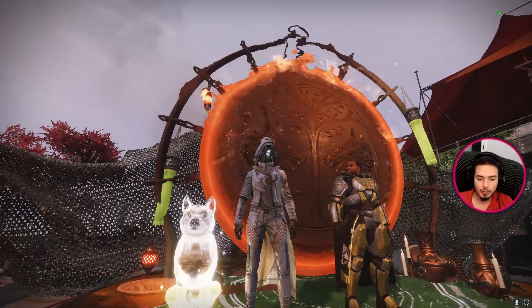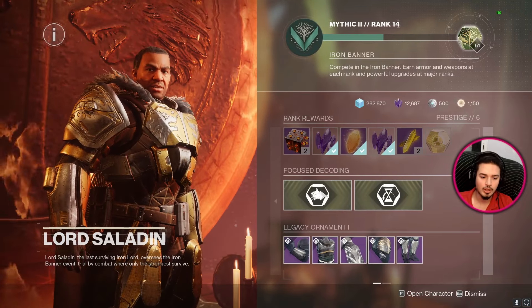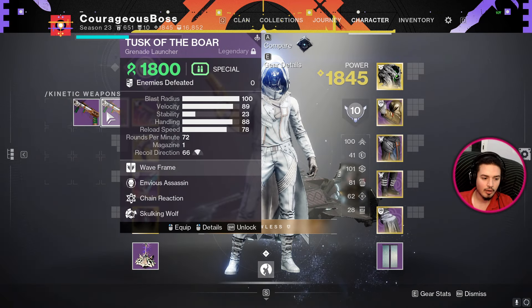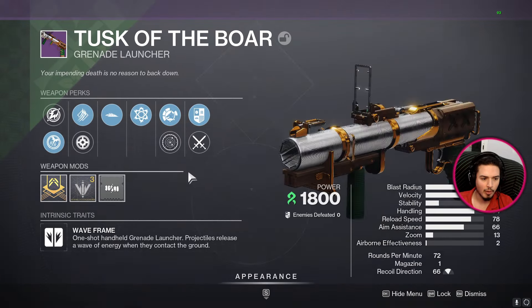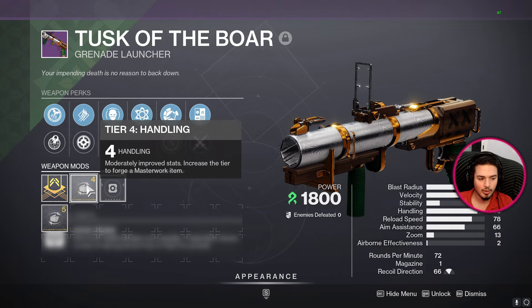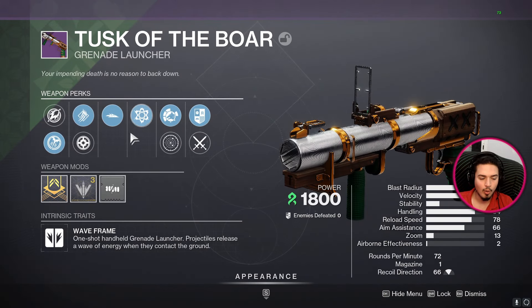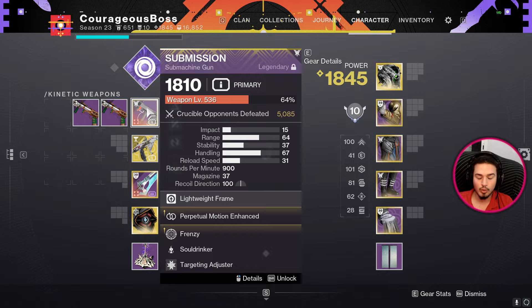Hello everyone, welcome back. In this video I'll be trying to pop 50 banana engrams going for the Multi-Mach SMG god rolls, because I have already gotten the roles I want on Tusk of the Boar. Those are assassin chain reaction and slideways chain reaction - I got these two to drop from engrams. I don't really need them to be perfect with velocity masterwork or reload masterwork.